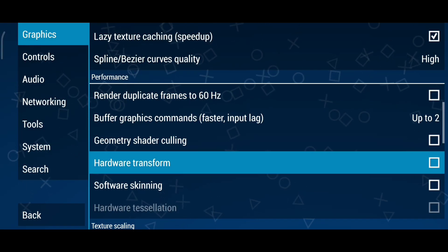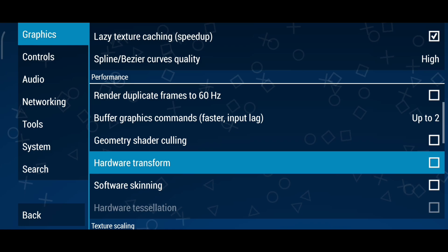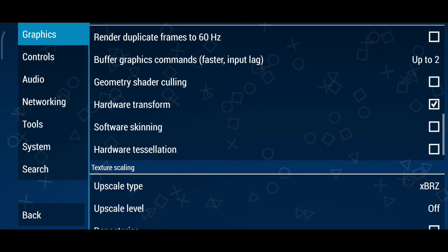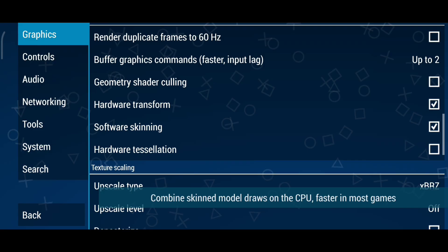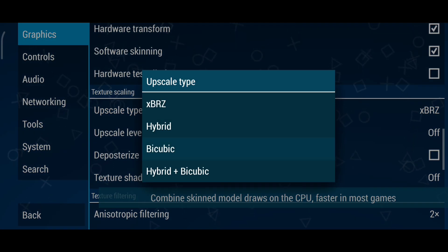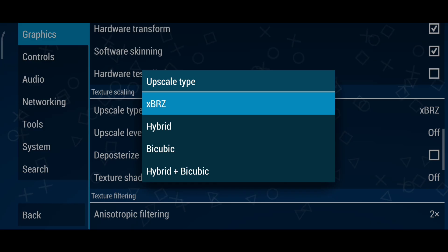Hardware transform: turn it on. This helps your GPU handle the graphics better. Software skinning: enable this option — it can help with compatibility for older games. Upscale type: I recommend setting it to XBRZ. This works best for most games and gives a smooth, polished look to textures.